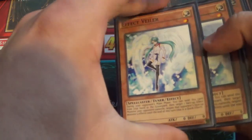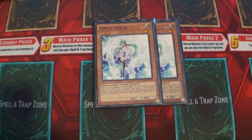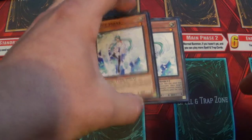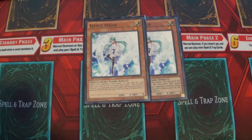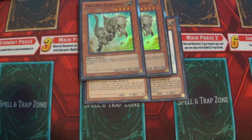Let's get right into this. So double Effect Veiler — you can run this or Maxx C. I kind of like this in certain matchups to negate monster effects. And then double Fossil — you don't run any special monsters, so Double Fossil is good in this deck.